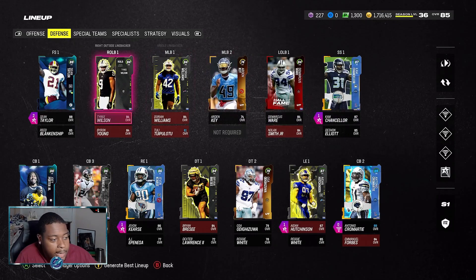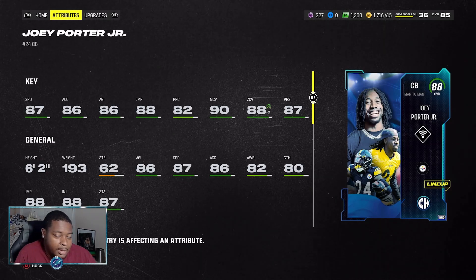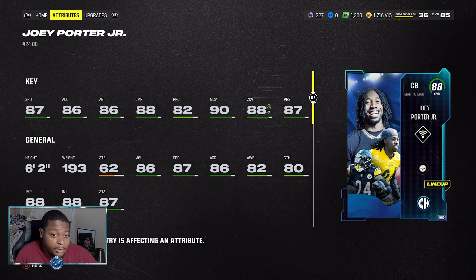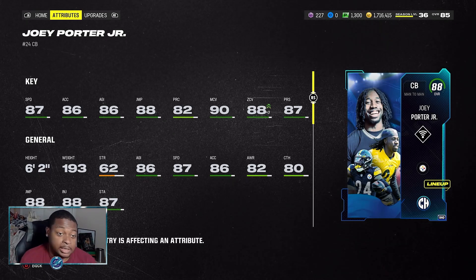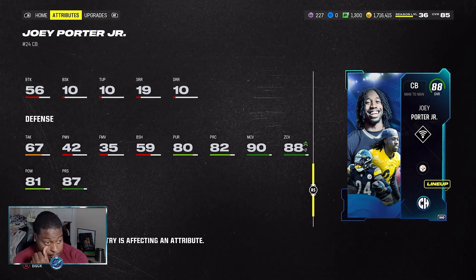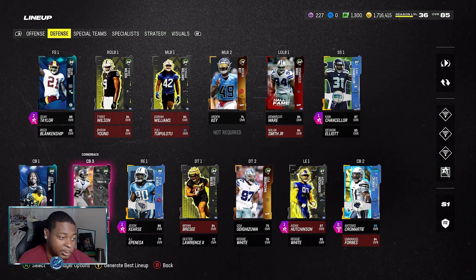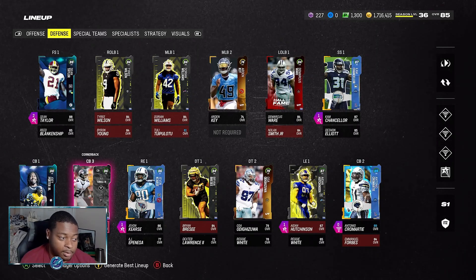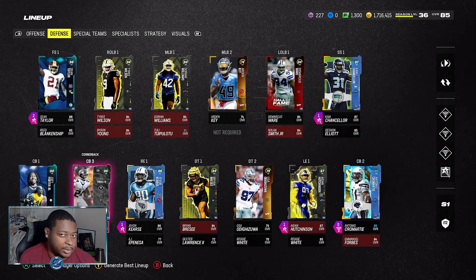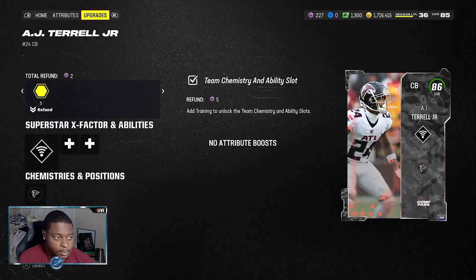Next we have the campus hero LTD Joey Porter at cornerback. I have been enjoying this card so much — 87 speed, able to hit 90 man coverage and 88 zone, making him the most well-balanced corner in the game when it comes to speed and coverage. He also has 81 hit power, which is amazing for a corner, and he stands at 6-foot-2. All of my corners are using Universal Coverage in case they get a pick and get activated, so everything isn't knocked out for an entire drive.